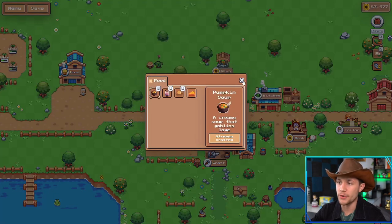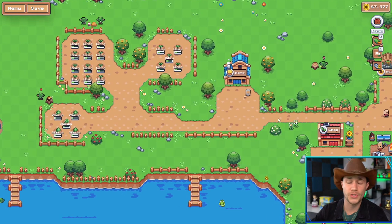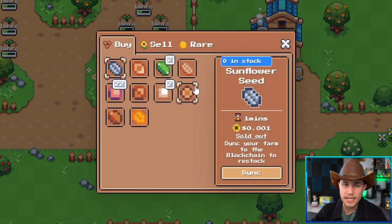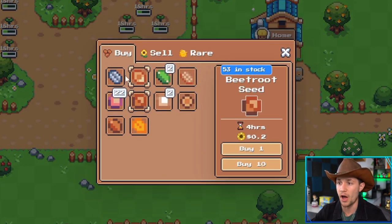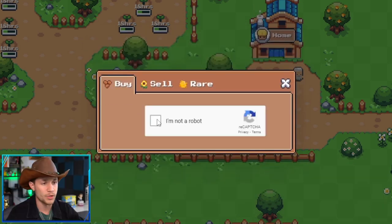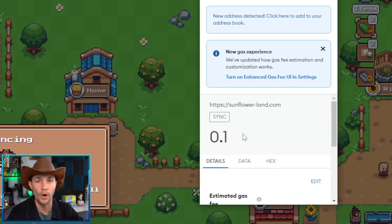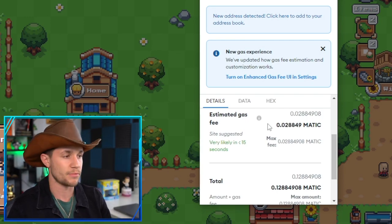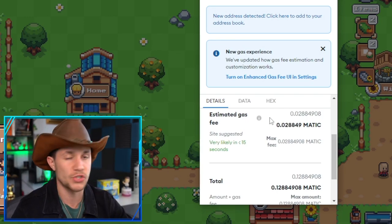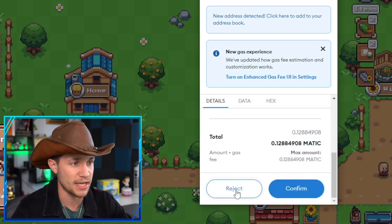By going to the kitchen and crafting the foods, you can unlock your entire farm, which obviously maximizes your ability to farm in the game. It's also important to know that there's only a limited amount of seeds in the shop at a time — for example, beetroot might have 53 in stock but sunflower seeds might have zero. When you run out of seeds and need more, you click the sync button, which syncs your farm on-chain, but you do have to pay a 0.1 Matic fee.